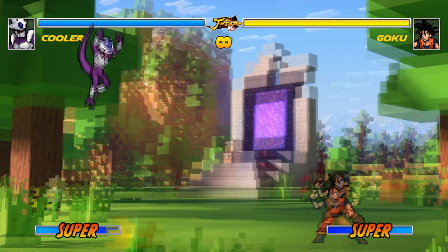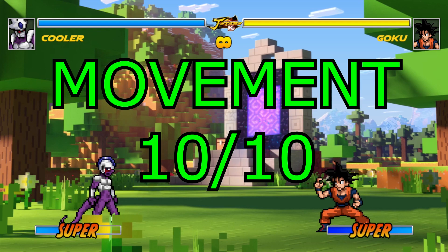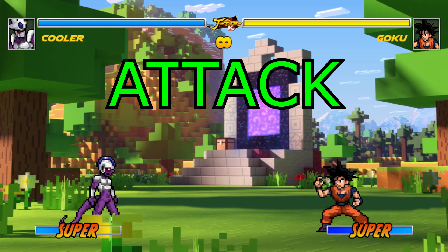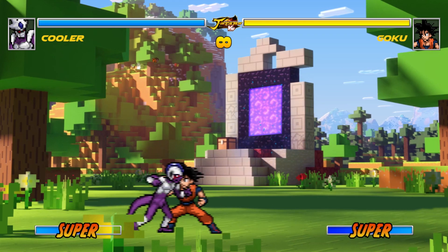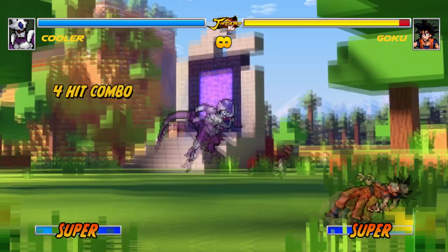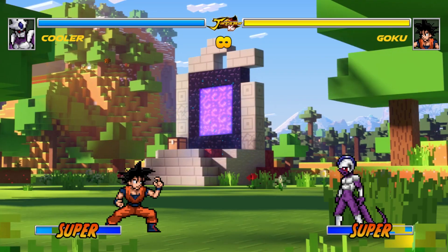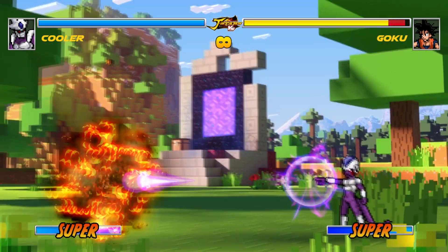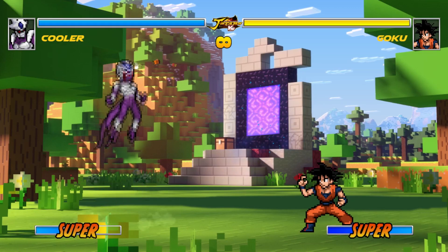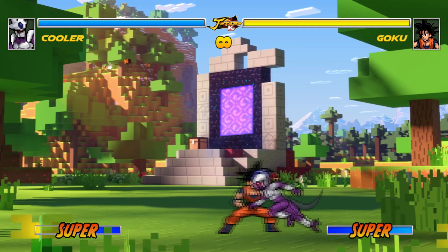Great dashes, great speed, balanced. Movement gets a 10 out of 10. Attacks: we have an A combo, B combo, down B for launch, and C for ki blasts. C can also be applied while in the air.